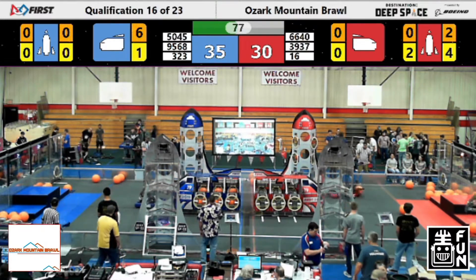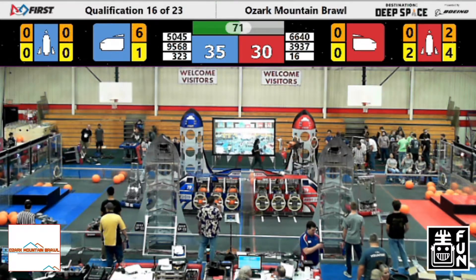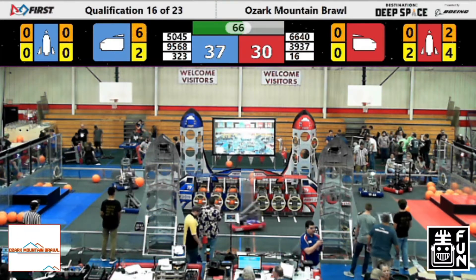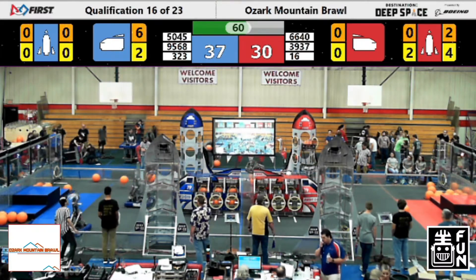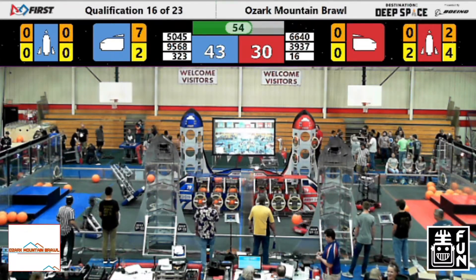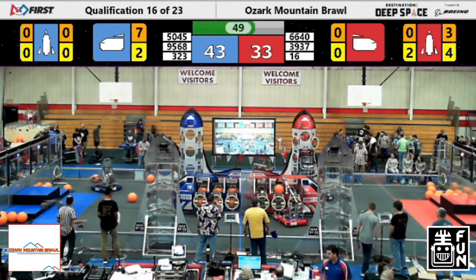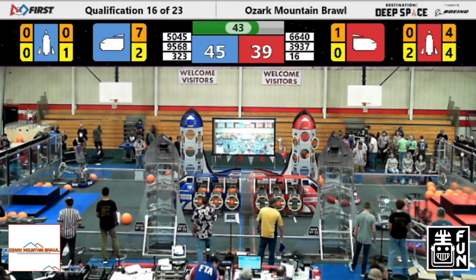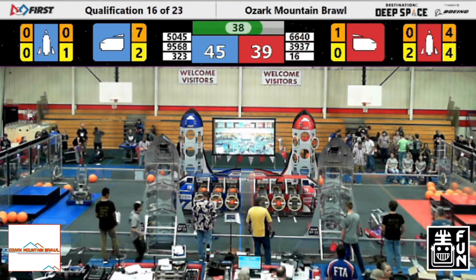Spartabot right now looking to get themselves a hatch cover into place on the cargo ship, getting in position — and that has been placed! Oh, so close — the cargo heading out of the field for the Bomb Squad as they missed that top mark. Down to the final 60 seconds. 323 ramming the cargo into the hole, very nicely done by Lights Out. Now it is the Bomb Squad filling up the top level of the cargo ship on the far side of the field for the red. 6640, the Metal Eagles, putting cargo into the ship — the second level has been filled on the cargo rocket for the red side of the field. 323 is going to work to put some hatch covers into place.